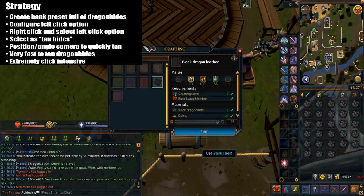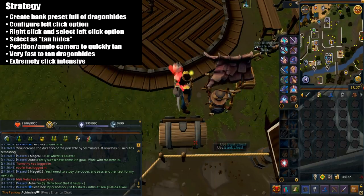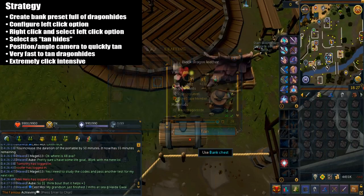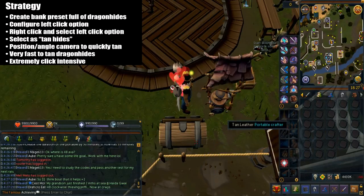What you want to do is position your camera so that you can left click the Portable Crafter without actually having to close the bank interface. Basically you're just going to hit the bank preset key then click the Portable Crafter right away. Make sure you hold the spacebar immediately after you hit the preset key. Then just click the bank chest and keep repeating. As you can see, it's really fast to tan the dragon hides and it's extremely click intensive.